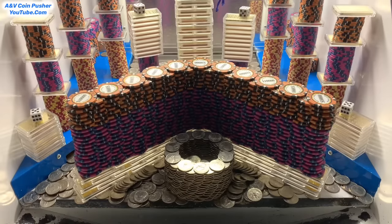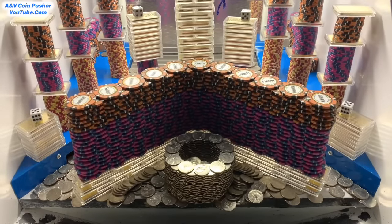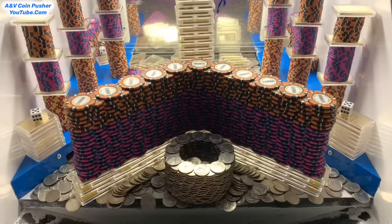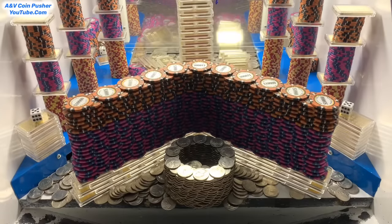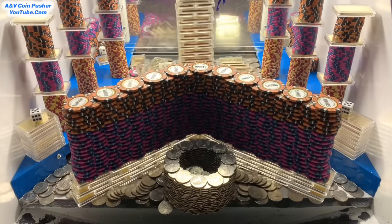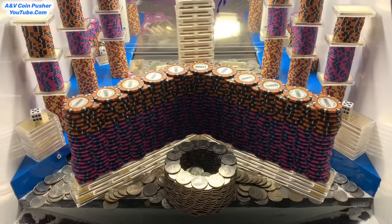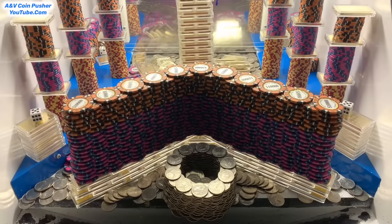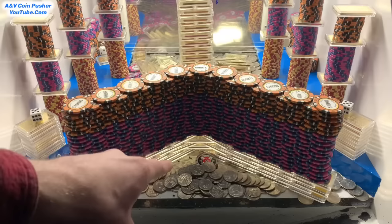That was the last of the quarters, let me collect them and get back to pushing. We got like 85 quarters back out of the 80 we put in. Oh no, we just lost a dice to the blue shelf on the left hand side. That quarter tower is right there on the edge — the quarters around it are falling down, just need one good push. There it goes — we got it, and there was a five dollar chip hidden in there.